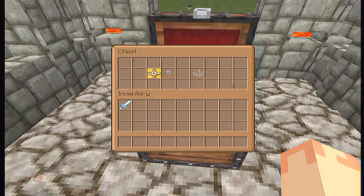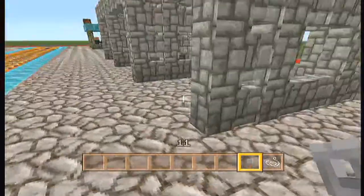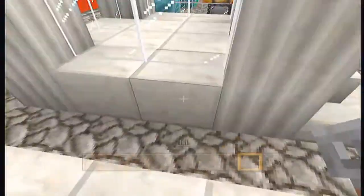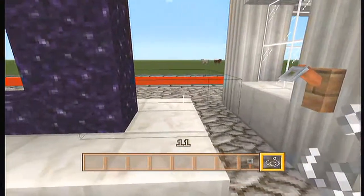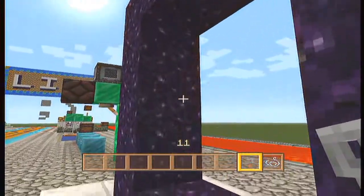Next thing we've got here is a tripwire hook. What you can do with this is set traps — you can do all kinds of traps or redstone contraptions. You just slap it against the wall like that, and then you put string. You can barely see that string.